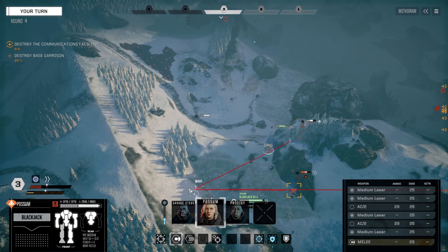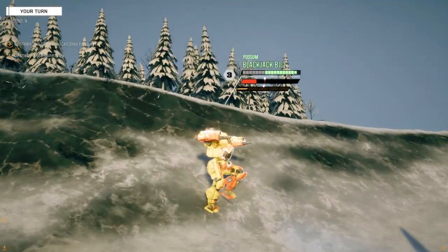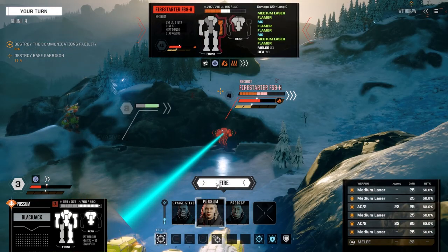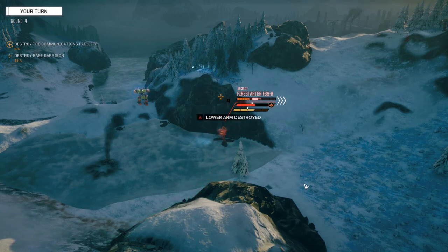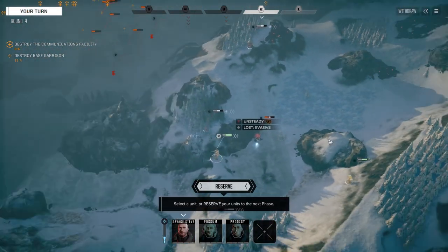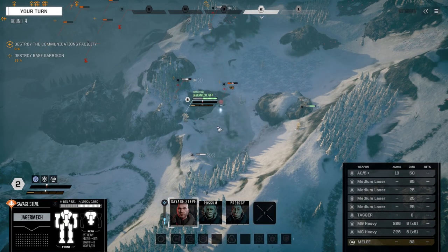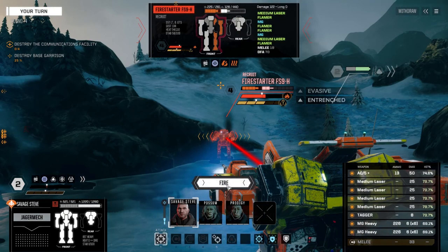We need to move more than that - let's get up into here. Not going to give us much more evasion but a little more. We're going to fire on this guy, putting up the ACs as well. This should be good - four hits! And there's more where that came from. Jagermech hasn't gone yet. We're going to move like this - he's got so much armor I'm not really worried about people getting around behind him. We're going to fire everything on this guy.